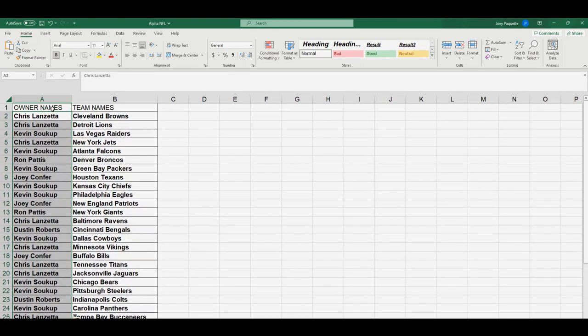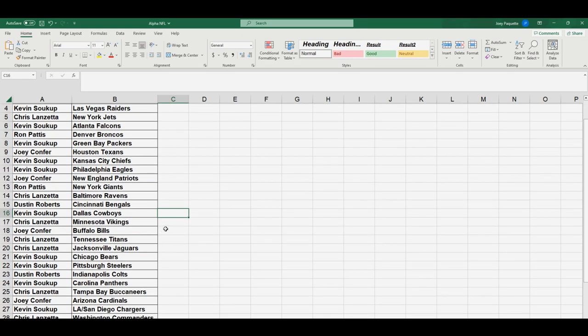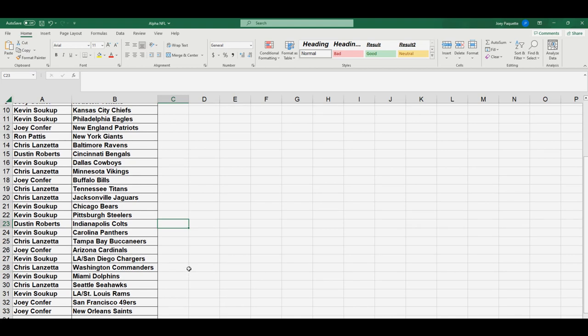Match everyone up with their team: Chris got the Browns and the Lions, Kevin got the Raiders, Chris the Jets, Kevin the Falcons, Ron the Broncos, Kevin the Packers, Joey the Texans, Kevin the Chiefs and Eagles, Joey C the Patriots, Ron the Giants, Chris the Ravens, Dustin the Bengals, Kevin the Cowboys, Chris the Vikings, Joey C the Bills, Chris the Titans and Jags, Kevin the Bears and Steelers, Dustin the Colts, Kevin the Panthers, Chris the Bucs, Joey C the Cardinals, Kevin the Chargers, Chris the Commanders, Kevin the Dolphins, Chris the Seahawks, Kevin the Rams, Joey C the 49ers and the Saints.